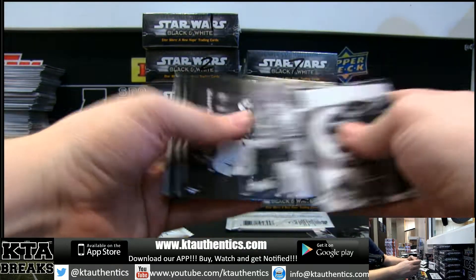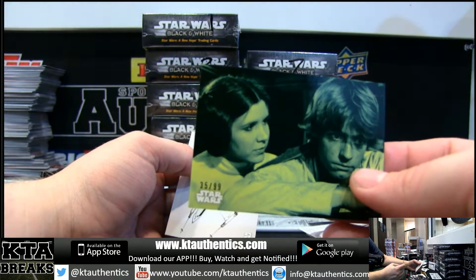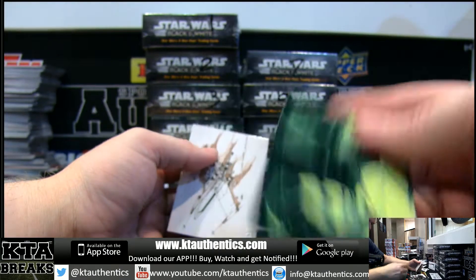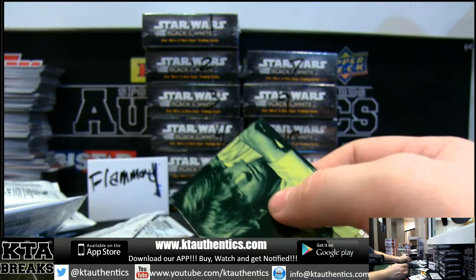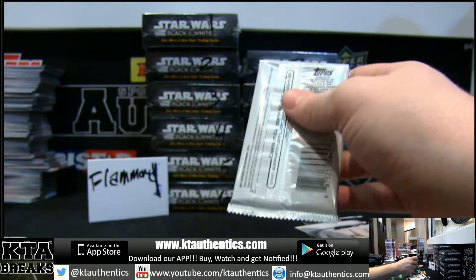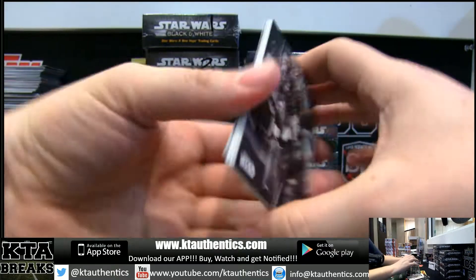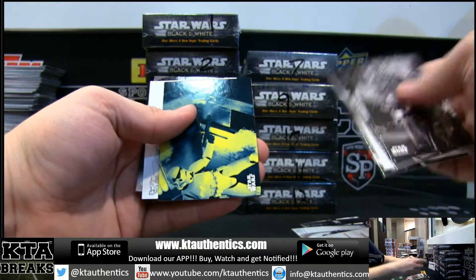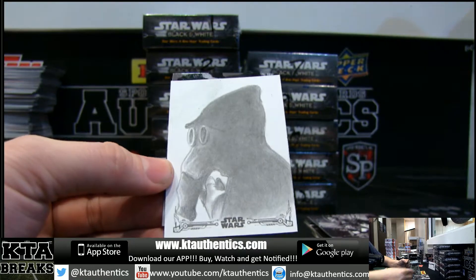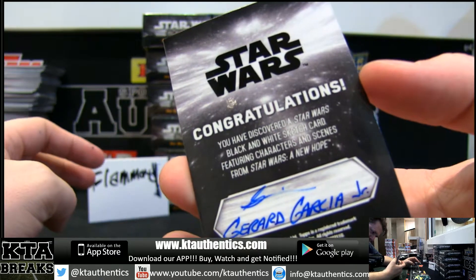I think the sketches are a little bit better than the auto checklist. I got a $5 off discount — take a leap, use code KTAGRP, it'll take $5 off your spot. $35 off $99. That looks like you're getting another sketch, Gabe. That is a very interesting sketch. Gerard Garcia.